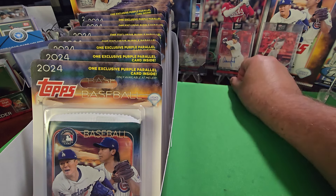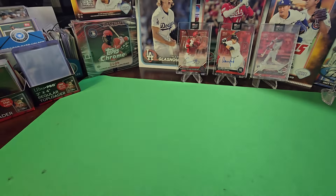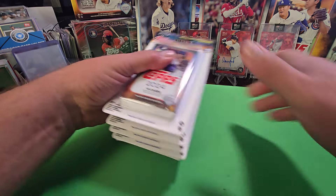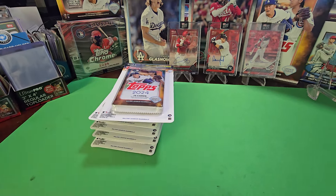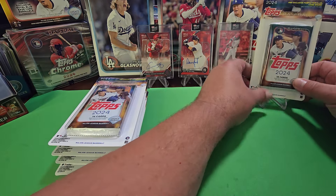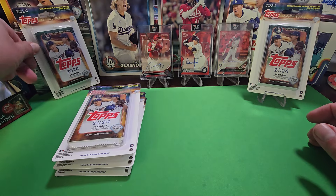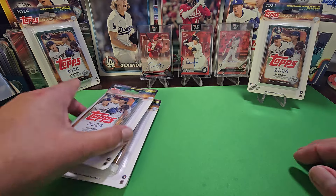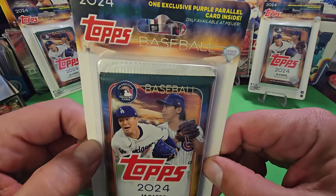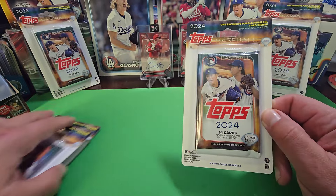These Meijer Exclusive Blister Packs have been coming out for years now and they've been quite fun to open. Most recently the 2022 have been worth quite a bit of money because of the rookie class inside those 2022 packs. I feel this 2024 checklist is just as good if not better. These definitely have some collectability — you're going to get a 14-card pack and one exclusive purple parallel card inside. That's what we're looking for along with the hit.